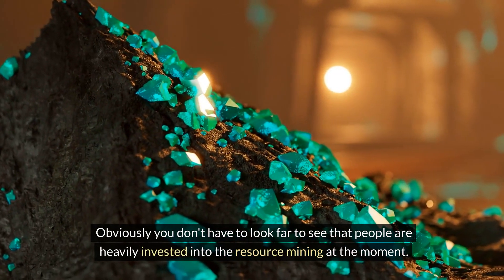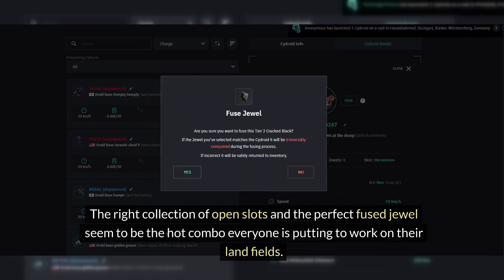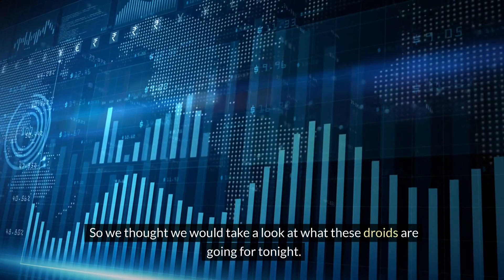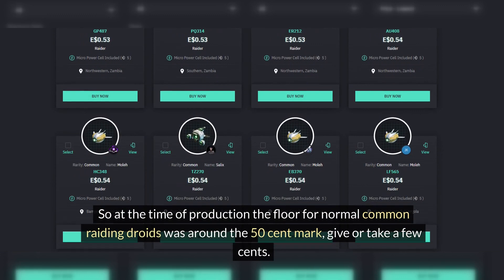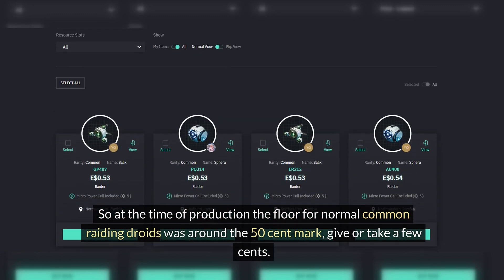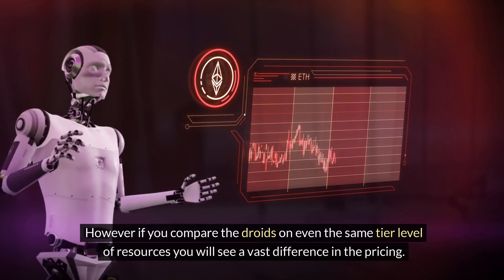Obviously you don't have to look far to see that people are heavily invested into resource mining at the moment. The right collection of open slots and the perfect fused jewel seem to be the hot combo that everyone is putting to work on all of their landfills. So we thought we would take a look at what these droids are actually going for in the market tonight. At the time of production, the floor for normal common rating droids was around the 50 cent mark, give or take a few cents. However, if you compare the droids on even the same tier level of resources, you will see a vast difference in the pricing.